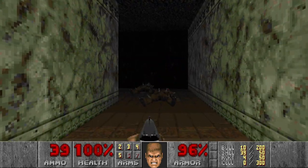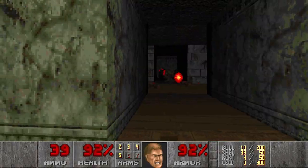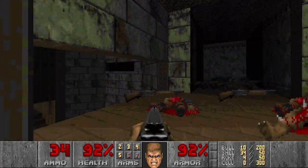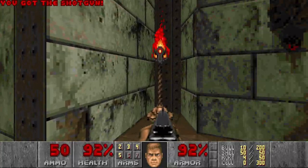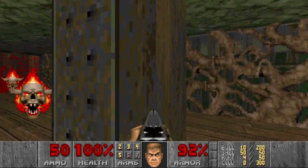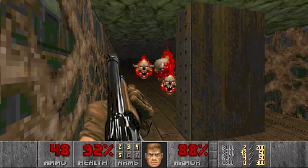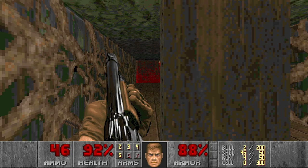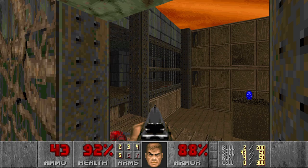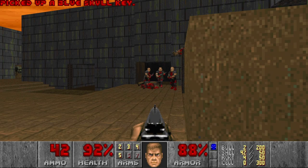And here we have two specters — let's punch them. Then some more hills here, and this is how we're getting the blue key. But first we need to get rid of these lost souls. By pressing the switch we can raise this platform, and now we can grab the blue key. And beware of this small trap with shotgunners as well.